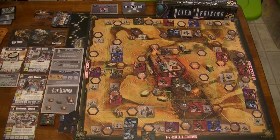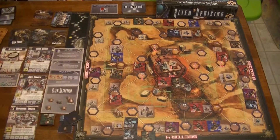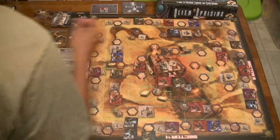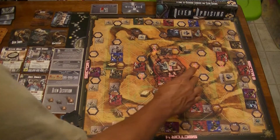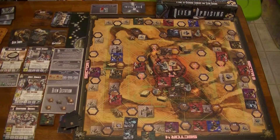Sector three gets two aliens - they get a champion, which is not good. Then another gestation times two, and they get another champion. Sector four gets one - a tunneler. Sector four is apparently the happening place. Three, two, one - there's a lot going on over there, which is not going to be good.